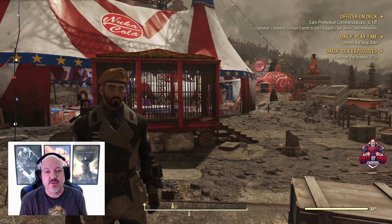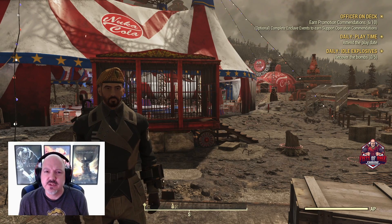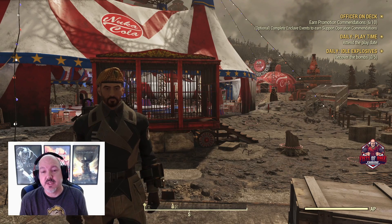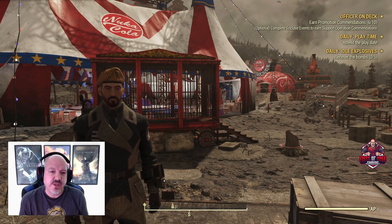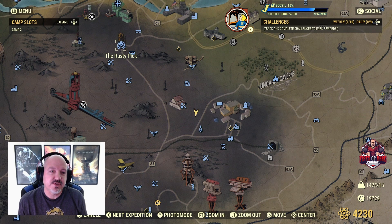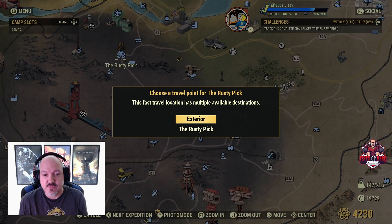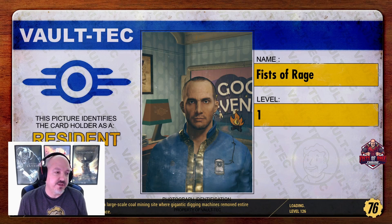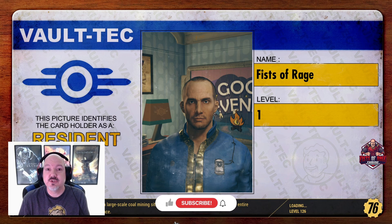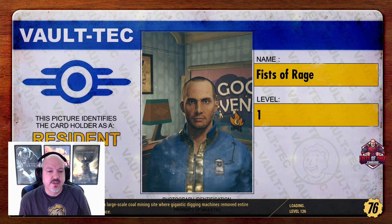Hey everyone, it's Ron from Fists of Rage Gaming here at Nuka-Cola World. I'd like to do a quick video on how to find quite a bit of unopposed lead. There are two locations you can go to very quickly no matter where you are on the map. I wanted to show locations where you don't have to worry about fighting your way to the lead, so if you find yourself in a pinch it gets you quite a bit very quickly.